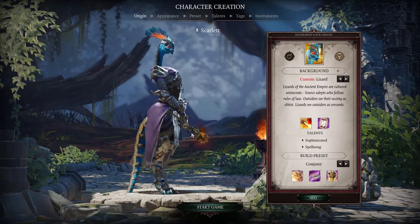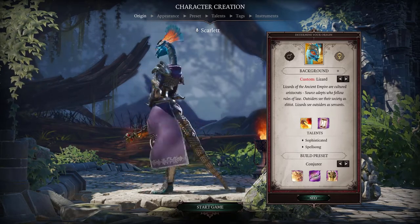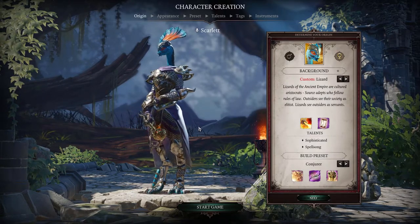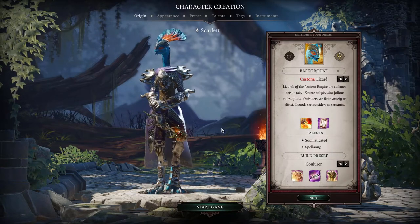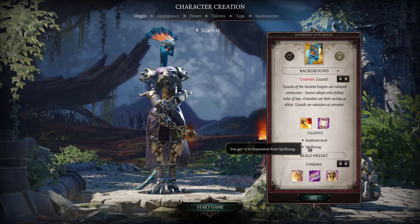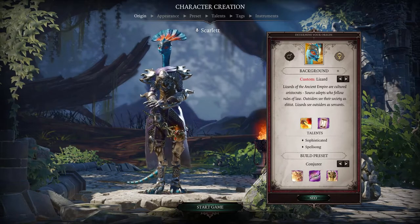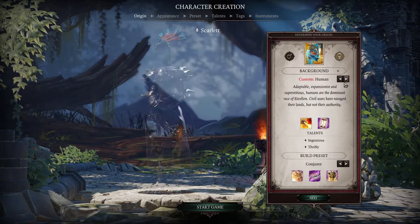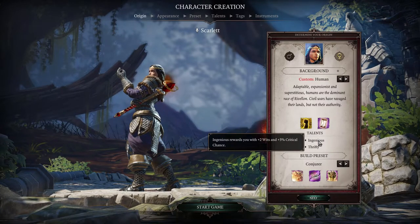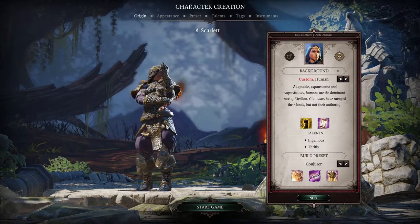Lizards are apparently related to dragons here, so maybe we're all just miniature dragons walking around. All different races come with specific racial talents. The lizard has Sophisticated, which gives intelligence, and Spellsong, which gives persuasion — so this is quite a good race for a caster since you start with extra intelligence. Humans have Ingenious, giving +2 wit and 3% crit chance.